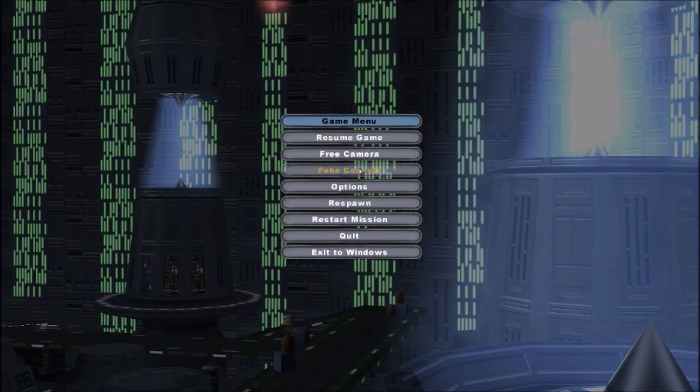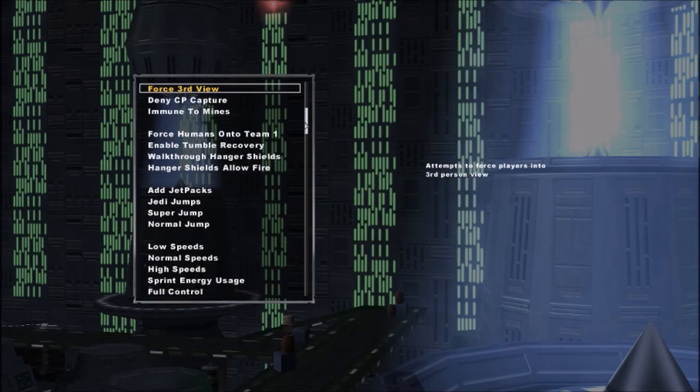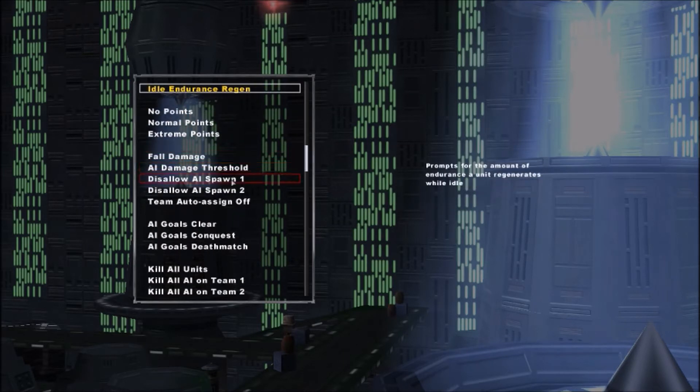First we're going to pause the game, and you're going to want the 1.3 patch for this so you can have the fake console option. From there we're going to select the fake console, scroll down until we hit disallow AI spawn. From here, I'm going to disallow AI spawn for team 1 because that's the team I want to be on — that's the rebels for this map.